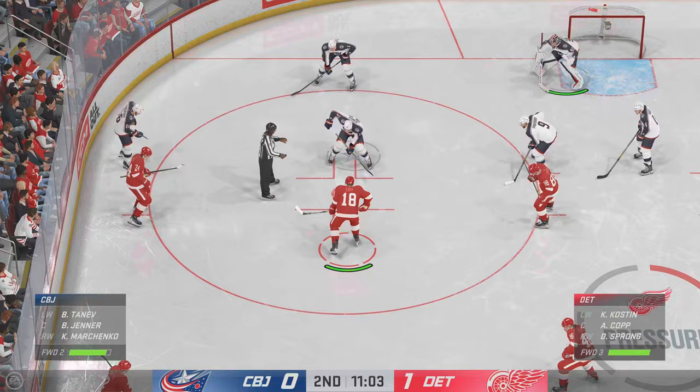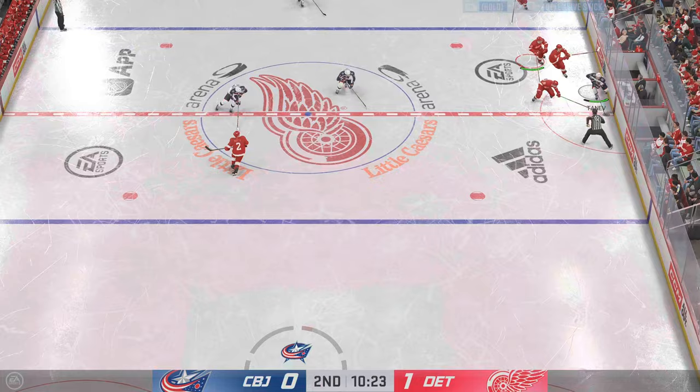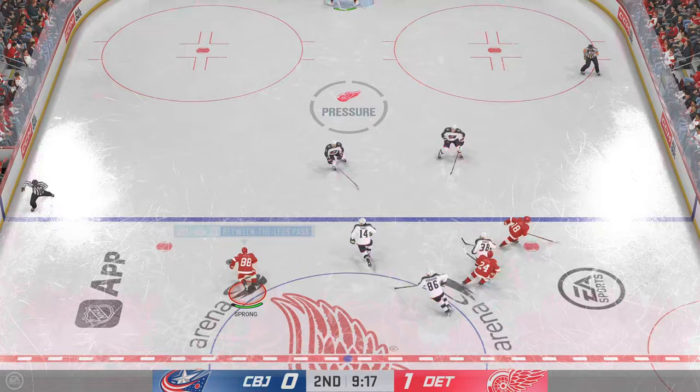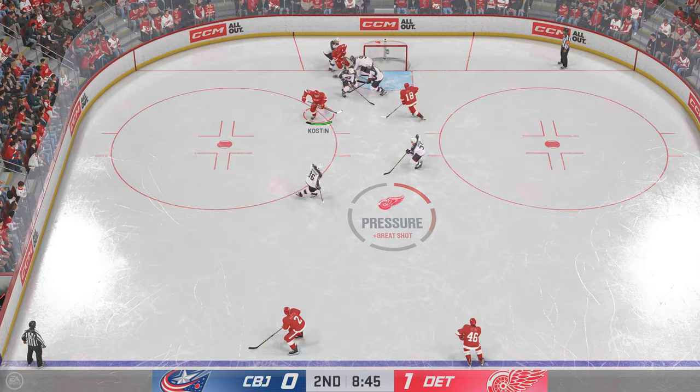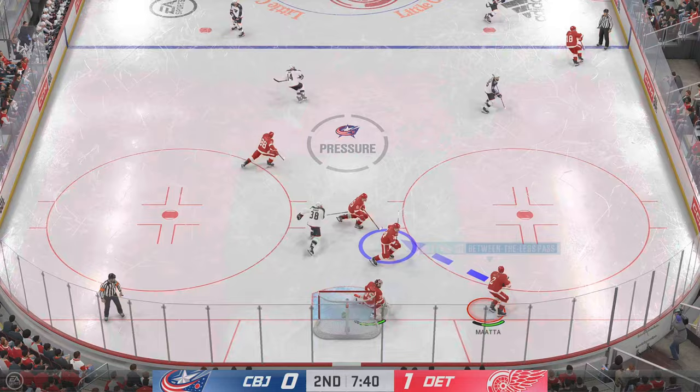More than half the period left to play. 1-0 is where we sit at this point. Off the draw and a nice job locking up his opponent. Columbus with possession in their own zone. On man rush — and somehow, some way, he comes up with a stop with his glove. I'm not sure how he kept up to that shot right from the slot area, James, but he flashed the leather. He made the save — no rebound to boot. A centering chance, what a chance, but that goes off target off a body in front.